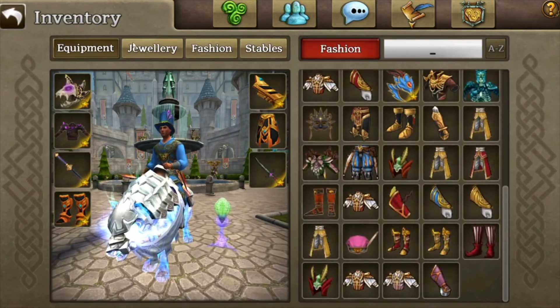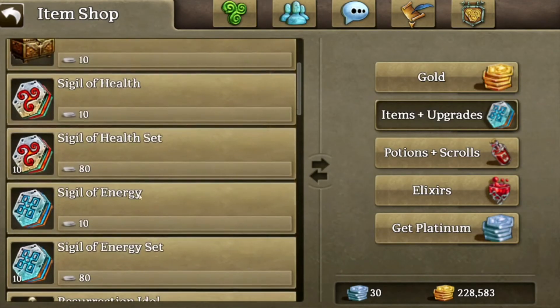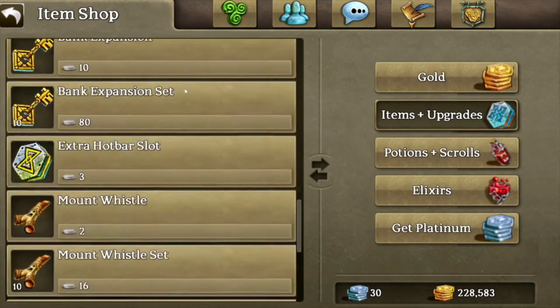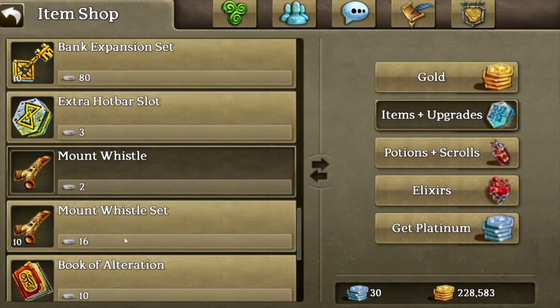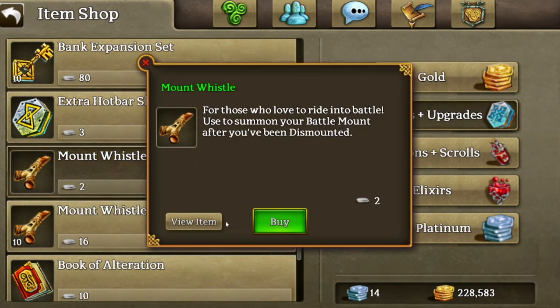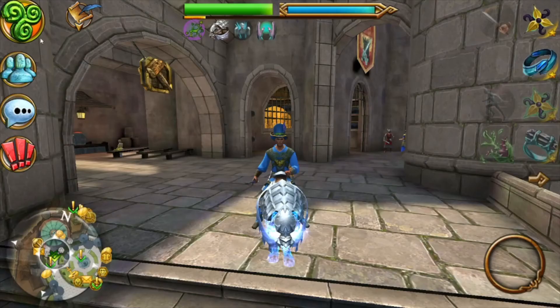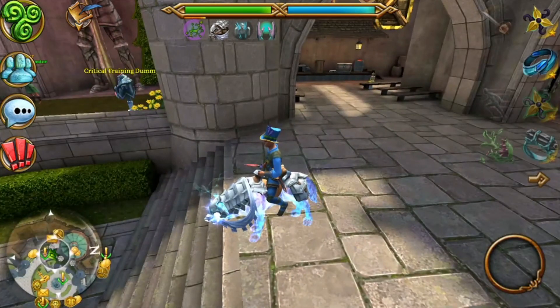Well, that sucks. Definitely lost on this opening. At least we can get something useful by buying some mount whistles — you can always use more of those — with the extra platinum. But other than that, looks like things didn't go too well this time. We'll see you all next time — hopefully tomorrow I'll have a video too. Peace.